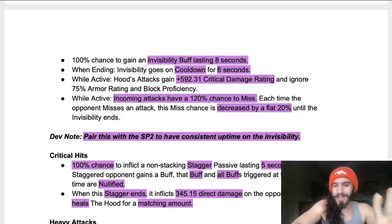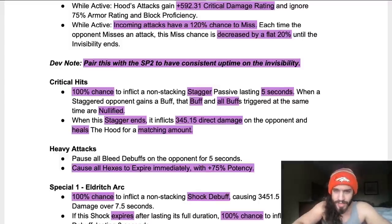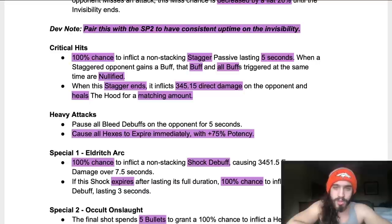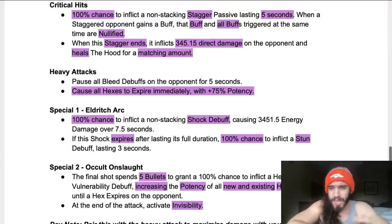Critical hits have a 100% chance to inflict a non-stacking stagger lasting about 5 seconds — really strong mechanic as always. When the stagger ends it inflicts around 400 direct damage on the opponent and heals Hood for a matching amount, so he still has that life steal. It used to be an 88% chance on a crit to apply stagger, but now it's 100% — slightly shorter duration though. Heavy attacks pause all bleeds and cause the hexes to expire immediately at 75% potency. Normally hexes burst for 1,100 damage, so at 75% potency with multiple stacked that's significant damage.